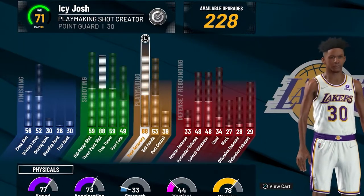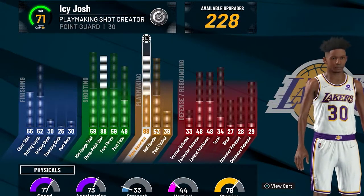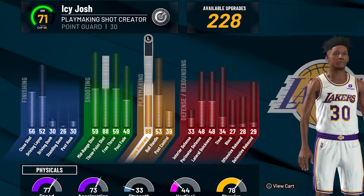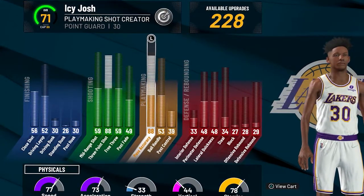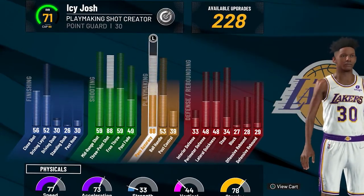Other than lob assists, flashy pass assists, and three pointers, the best ways to get my points are playing good defense. You get a lot for good shot contests, you get a lot for blocks — which you're probably not going to get many of on this build — and also you get a good amount for deep outlet passes. You're not really going to be going for rebounds on this build, but if you get a rebound and chuck the ball down the court to a teammate and it's not a turnover, you'll get a good amount of my points for a deep outlet pass.